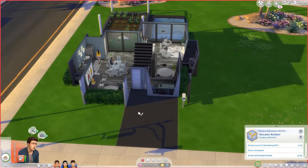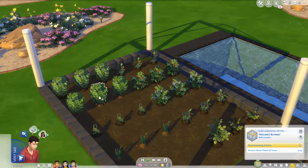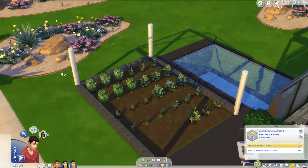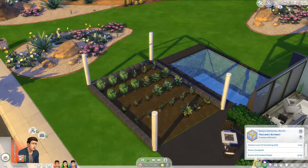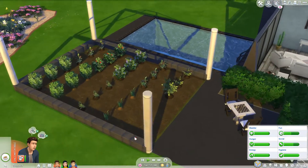Didn't we have a cow plant? I could have sworn that we had a cow plant, but maybe we didn't. I have no idea, but let's just go ahead and water these plants. And then he needs to achieve level 10 gardening skill. We'll do all that later.